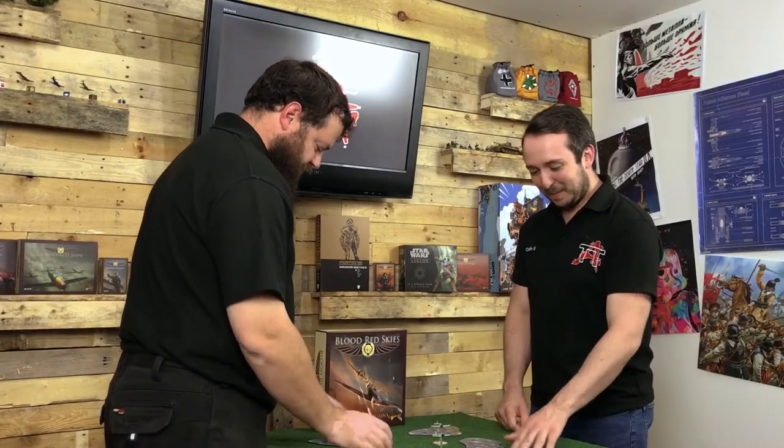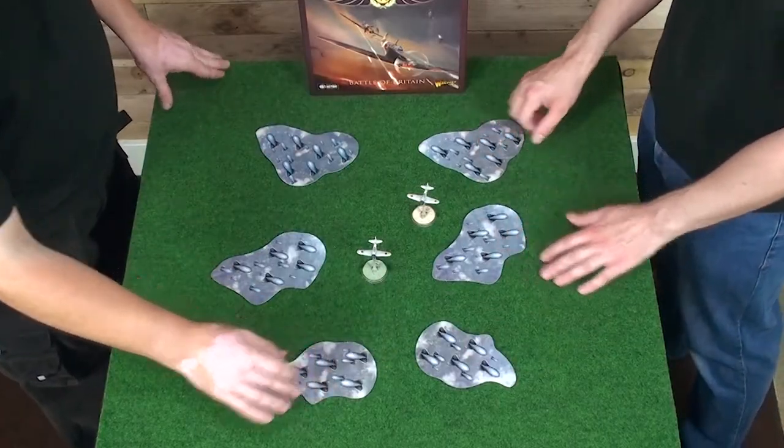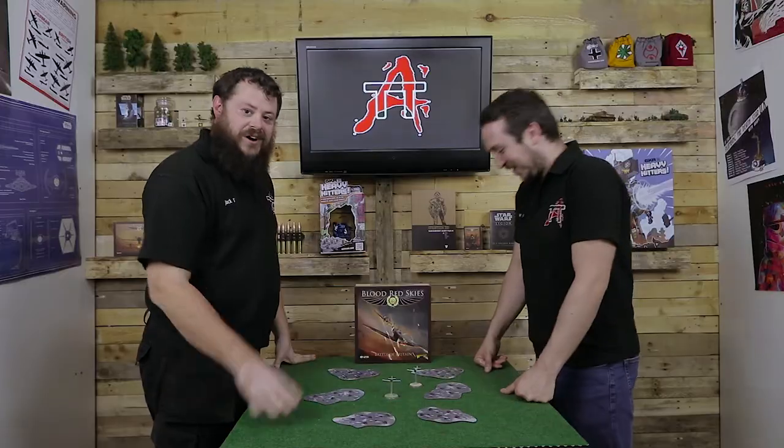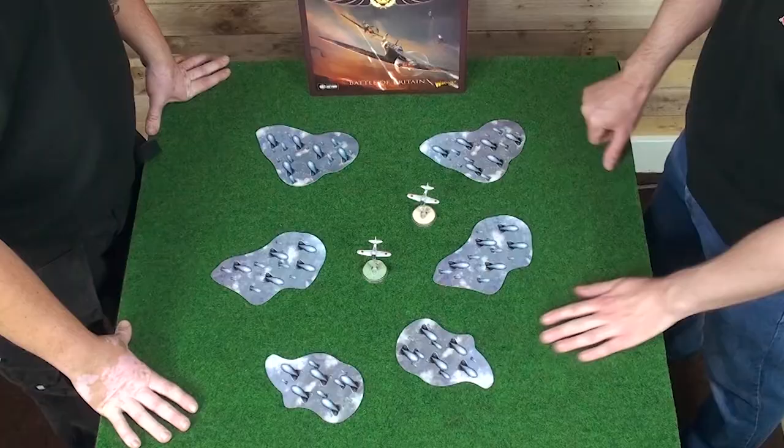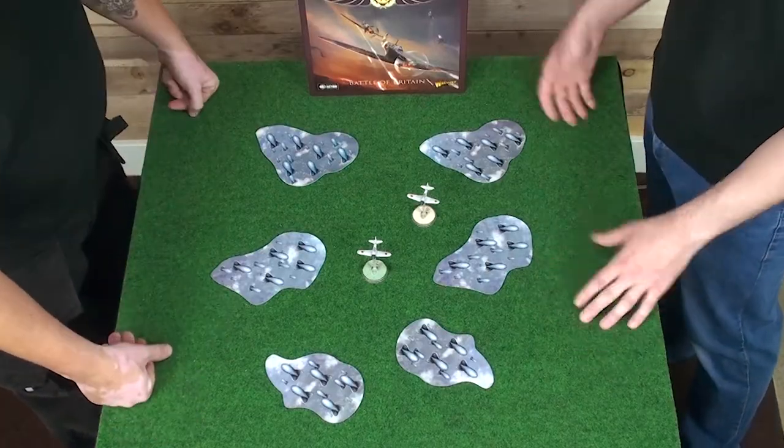The fun thing is that if you flip these over, on the back we've got the barrage balloons — and they look great. I haven't played with the barrage balloons yet, only with the clouds, but I am intrigued to get them on the board. They're a bit different — in fact, they're the complete opposite of the clouds.